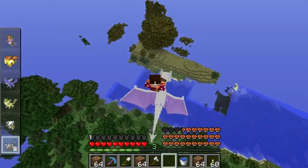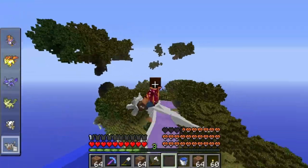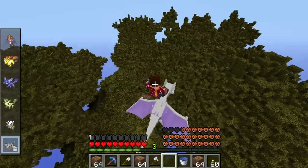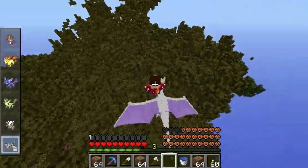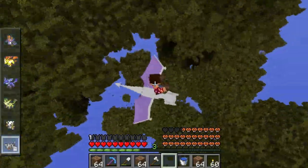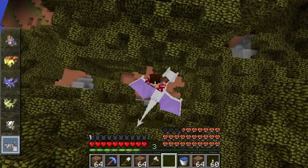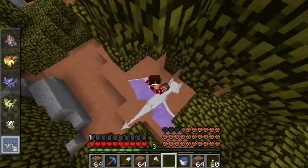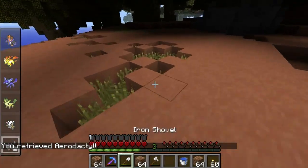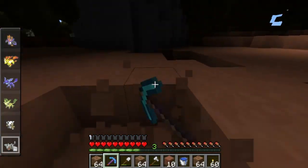I guess it's a desert biome with trees. I told him since we're in 1.6.4 there are no mesa biomes yet, so I basically said just make your own mesa biome. I guess this is Terrace's version of a mesa biome — insanity trees, but clay for days! I should have repaired my pick before coming here. This is weird. I am so glad this game doesn't have mobs because we would be screwed right now.